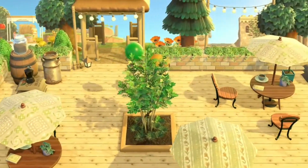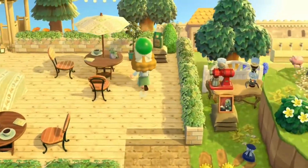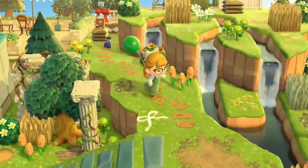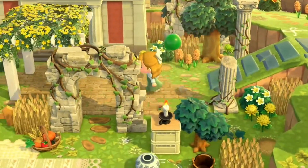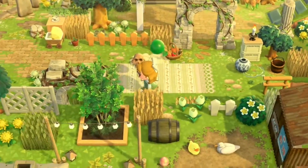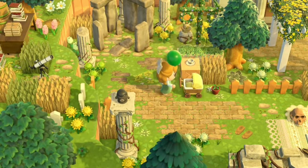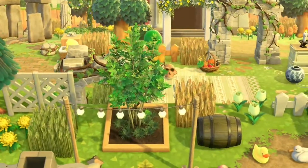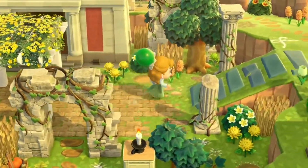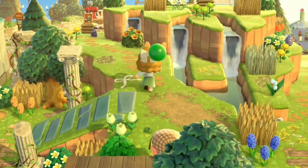I believe the museum is supposed to be in ruins — and anyone who knows me knows I love ruins in this game, mainly because of Breath of the Wild. Also this cafe — I remember seeing this but damn, this is so cute! And down here are all the ruins. I love this — a nice little spot for Blathers to look at his fossils. I also saw a little area for Celeste too.